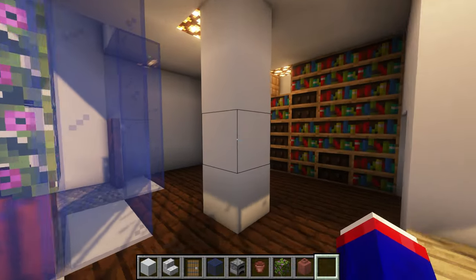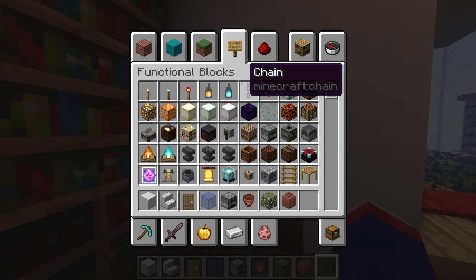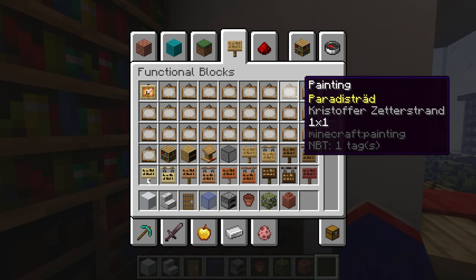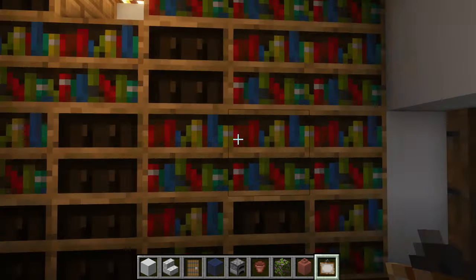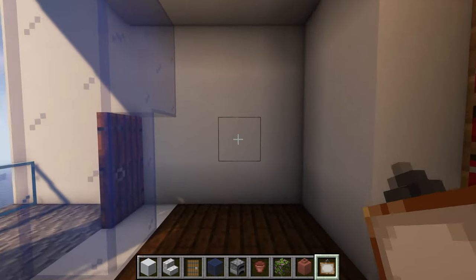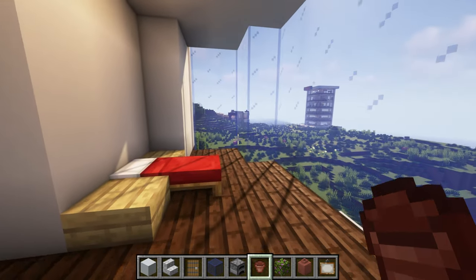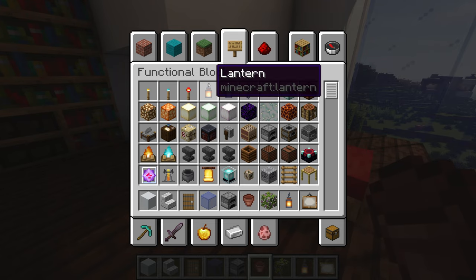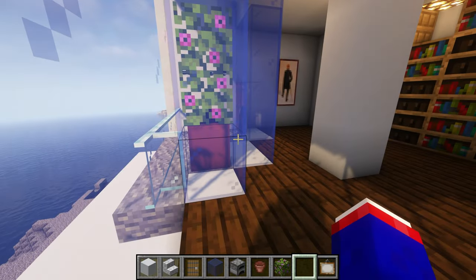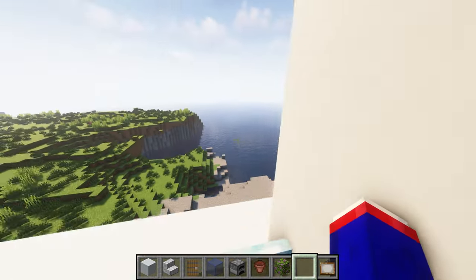Nothing too crazy. Over here maybe another little painting — one by two. There we go. Let's put you there, and then for a lamp or a little bed light. Oh I forgot about that part — oh this looks nice. Come out here and see how it looks from the outside. Yeah nothing too crazy but now that I've got that floor plan I'm gonna go ahead and copy it to all of these.